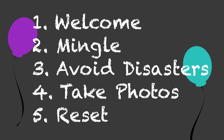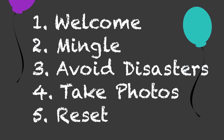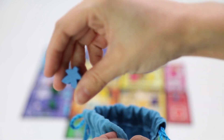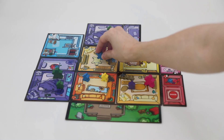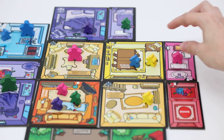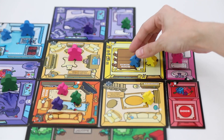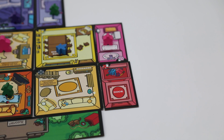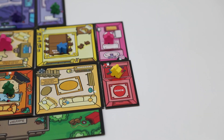The game takes place over 5 phases: Welcome, Mingle, Avoid Disaster, Take Photos, and Reset. Phase 1: Welcome. As the host, a roommate will welcome a Meeple to the party by pulling a random Meeple out of the guest bag. They will then place that Meeple into any room at the party and perform their personality effect on that room. For example, if you welcomed a wallflower and then put them into a room with a cool, then the cool would have to move to an adjacent room. However, if you chose to put the wallflower into an empty room, then nothing would happen because it's already empty and the wallflower's ability is to move one Meeple to an adjacent room.